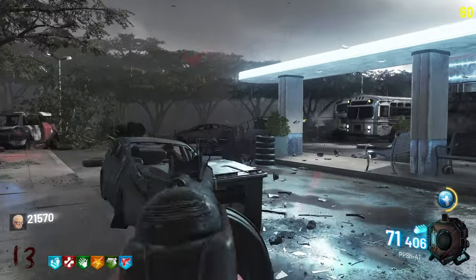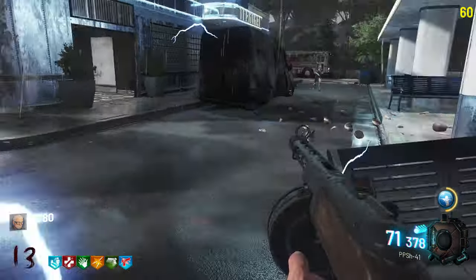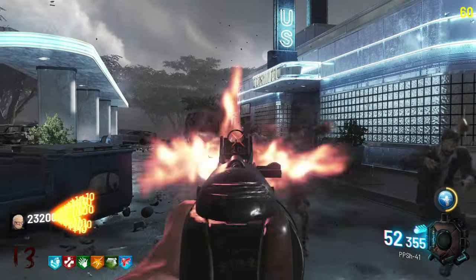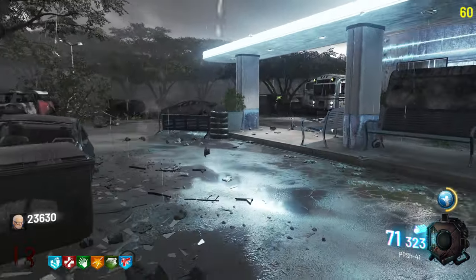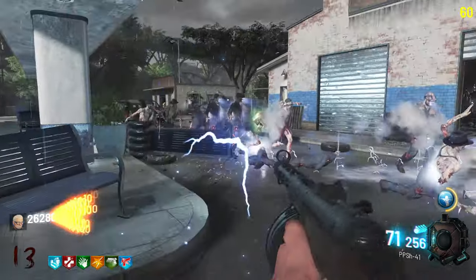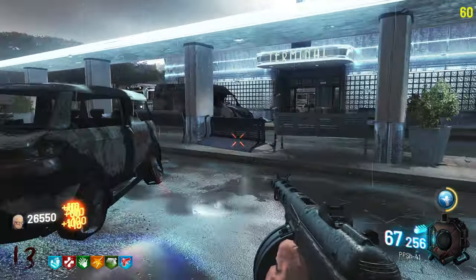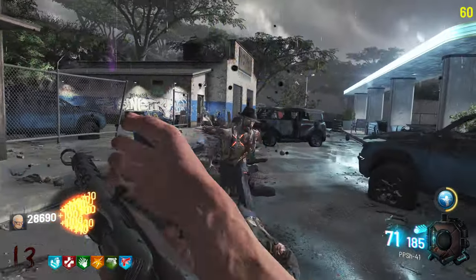Let's do that real fast and then try to pack-a-punch. Didn't get the Electric Cherry reload there — that's okay. Got insta-kill there — that's not a bad idea to grab. They're kind of hogging the area right by it though. Let's save it till next round — actually I think it's gonna expire, so we'll go ahead and grab it and go pack-a-punch while we have insta-kill.